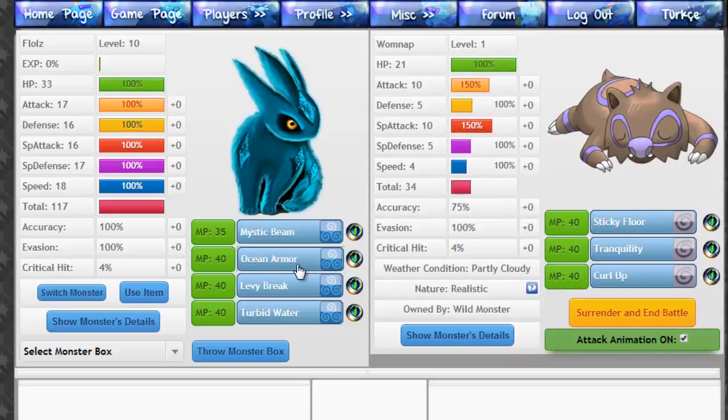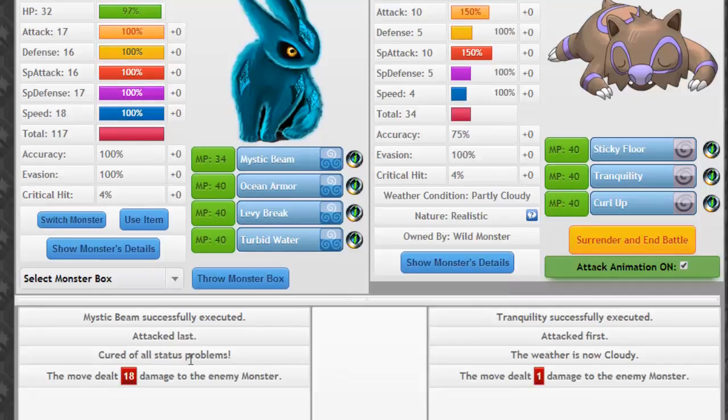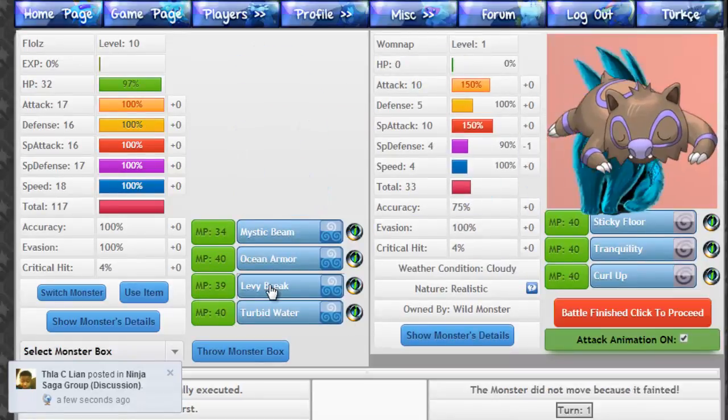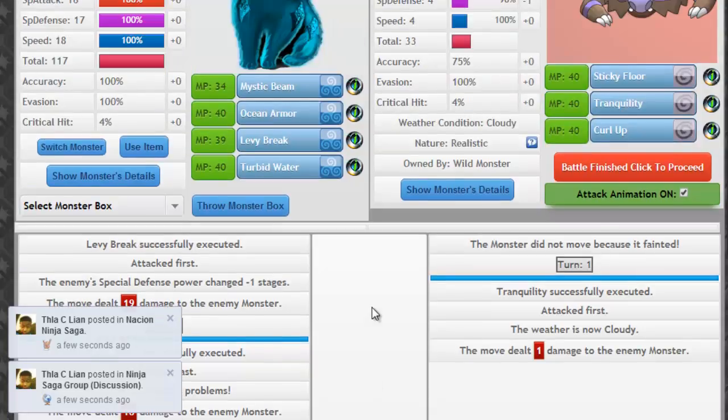Here's mine: Mystic Beam, Ocean Armor, Levee Break, and Turbid Water. Let's use Mystic Beam. Mystic Beam was successfully heeded. Attacked last. Cured all status problems. The first move dealt 18 damage to the enemy monster. Heeded Tranquility successfully. The weather is now cloudy. The move dealt one point of damage to me. Levee Break — that killed him, for another 19 damage. Did not move because it faded.